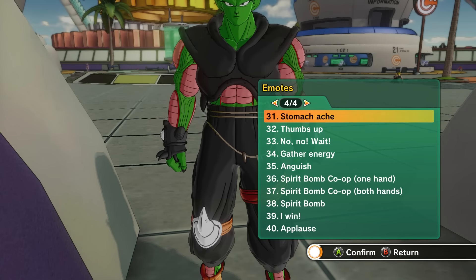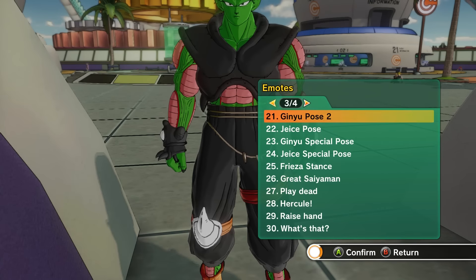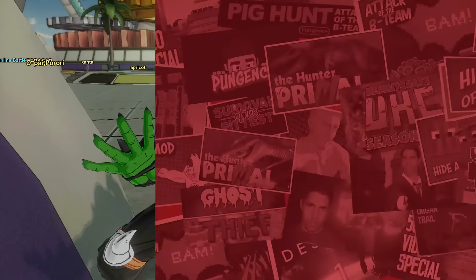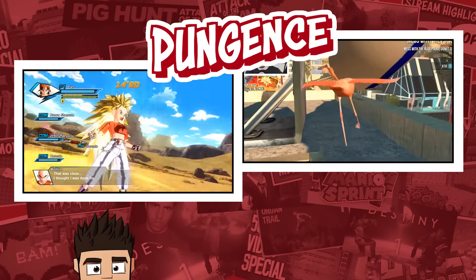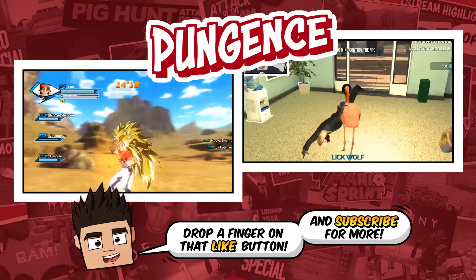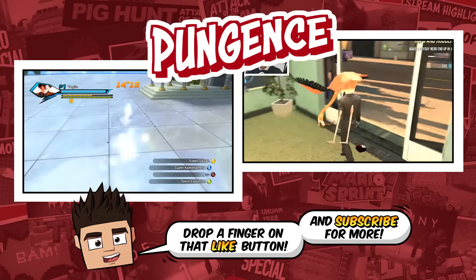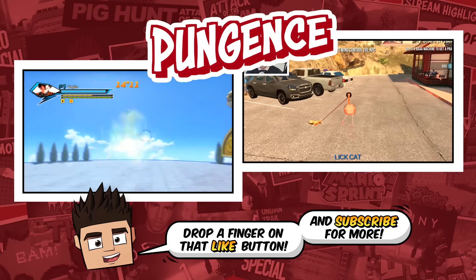Guys, I really hope you enjoyed the video. If you did, as always feel free to hit that thumbs up button and subscribe if you haven't already, and I will see you guys in the next Dragon Ball Xenoverse. Super Saiyan 3 Pan - wow, that looks crazy! Yeah, that's a really good Super Saiyan 3 Pan. So let's turn Super Saiyan - here's the Super Saiyan aura.